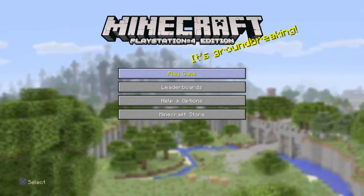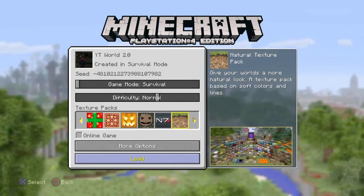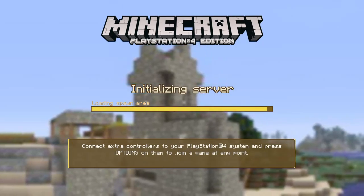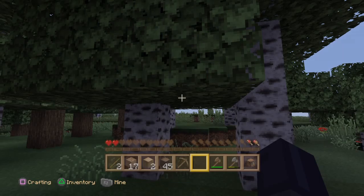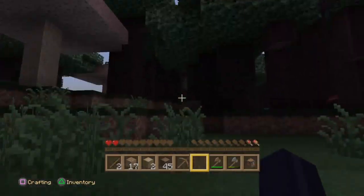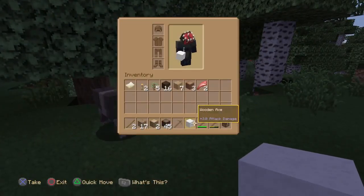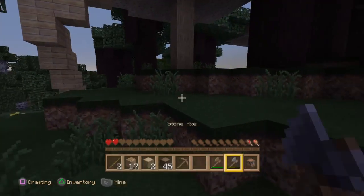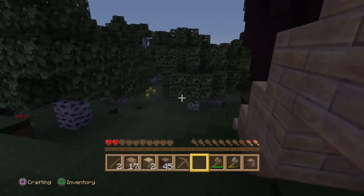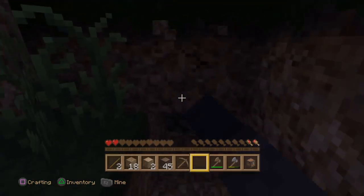Hey, what's up guys, welcome to another video. This is episode two of the Minecraft let's play. Today I'm probably just going to be working on the house because we need to get this house working. The quicker we get it working, the faster we can have shelter. I'm pretty sure we've got plenty of wood to start, because it is coming nighttime.